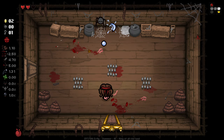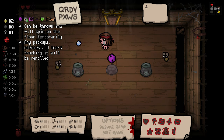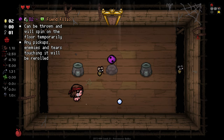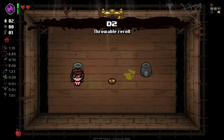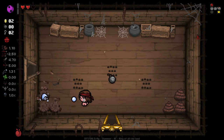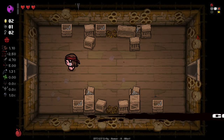Hopefully we can get a bomb and gather a Tinted Rock or a Secret Room here. There's the bomb. The D2 can be thrown, will spin on the floor temporarily, and any pickups, enemies, tears, and such will be re-rolled. So it's probably best for re-rolling our tears and doing some extra damage, but it's interesting to know that it can re-roll pickups on the floor. So for example, we can lob it over here and get a key out of it. It's not crazy, nothing absolutely wild, but on occasion we might be able to get something a little more valuable out of it.